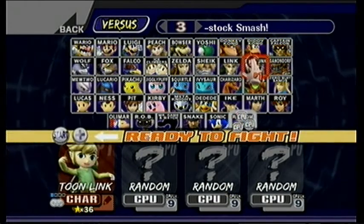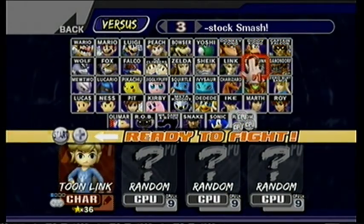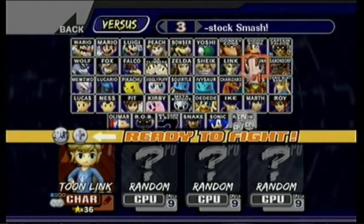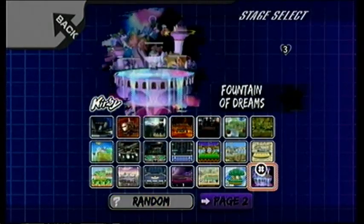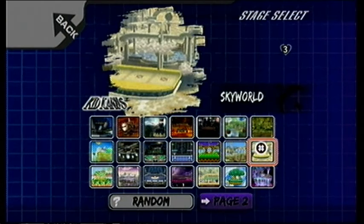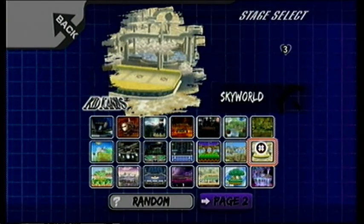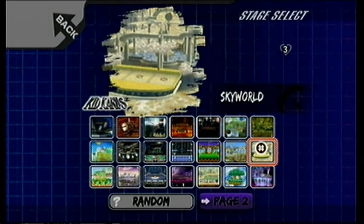Next is my original main, Toon Link. For his alternate costume, we have Outset Link — you can play as Outset Link in his pajamas in this game. That is cool! Now, Skyworld hasn't really changed a lot — well, they made it so that the platforms are no longer breakable like they are in Brawl, so that's no longer the worst stage of all time.